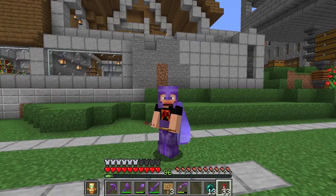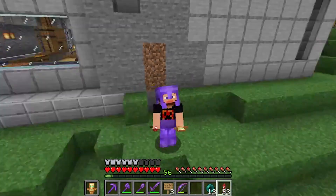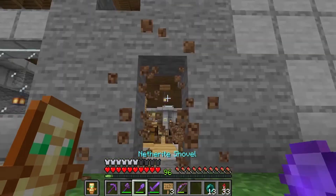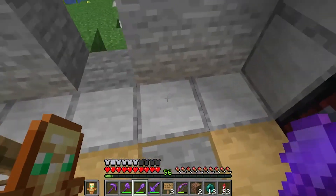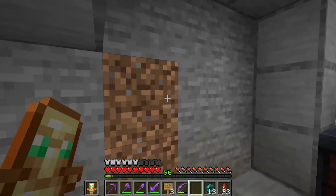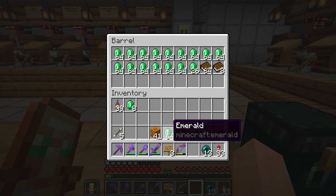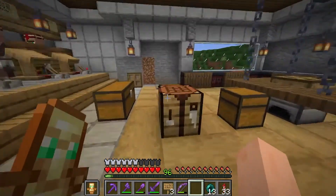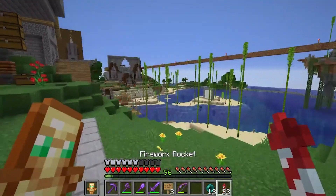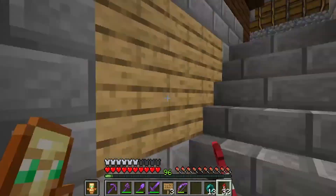I wanted to show you guys the emeralds we've amassed. Behind me you can see the result of a creeper explosion - we had a super advanced redstone door that I showed you a few episodes ago. As you can see it's not working at the moment, slight malfunction, so we're just using dirt to block it off. Over here we have a little emerald barrel with a bunch of emeralds, but that's not the only amount we have.